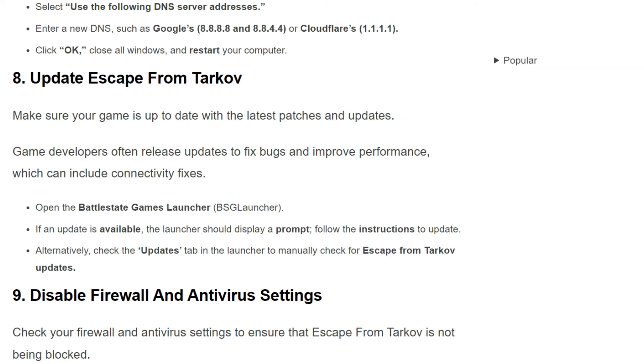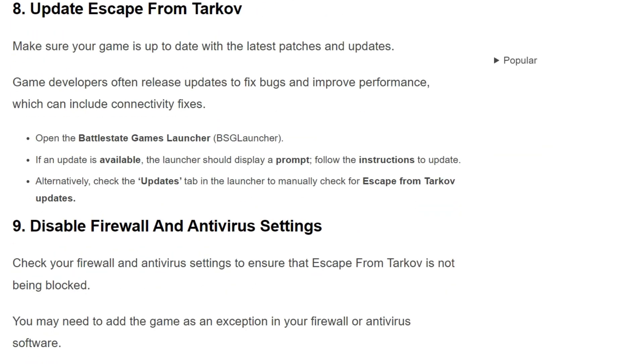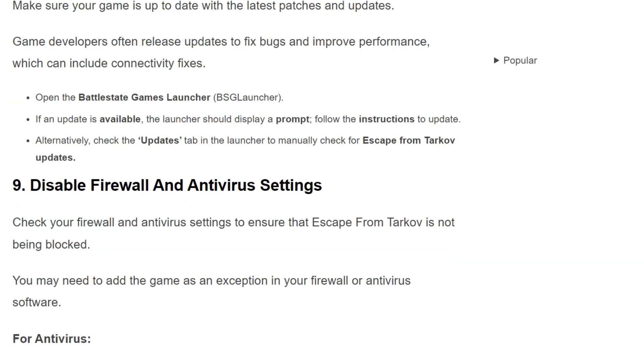The next solution is: update Escape from Tarkov. Make sure your game is up to date with the latest patches and updates. Game developers often release updates to fix bugs and improve performance, which can include connectivity fixes. Open the Battle State Games launcher. If any updates are available, the launcher should display a prompt. Follow the instructions to update. Alternatively, check the update section in the launcher to manually check for Escape from Tarkov updates.